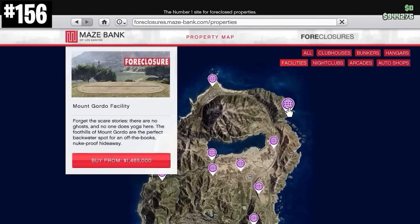Speaking of the Mount Gordo ghost, on the facility webpage for the Mount Gordo facility, it's the only one that states it is not haunted — even though, well, it definitely is.